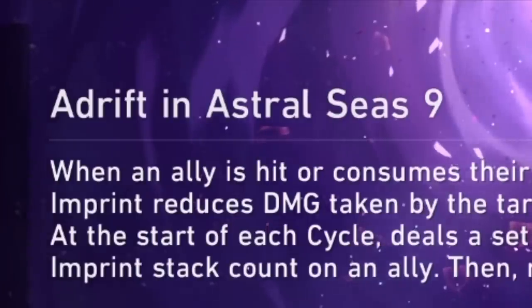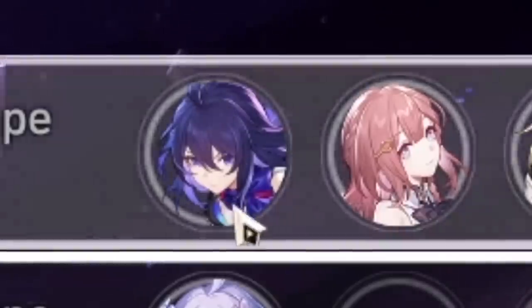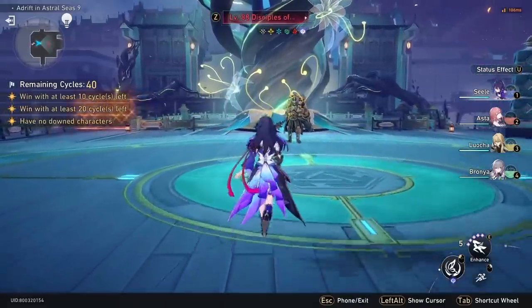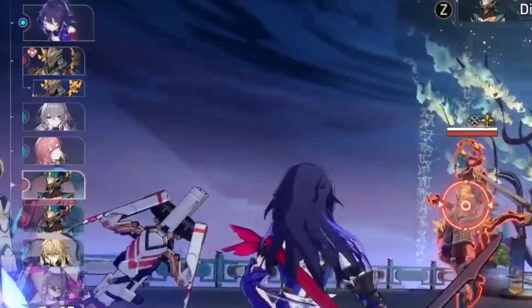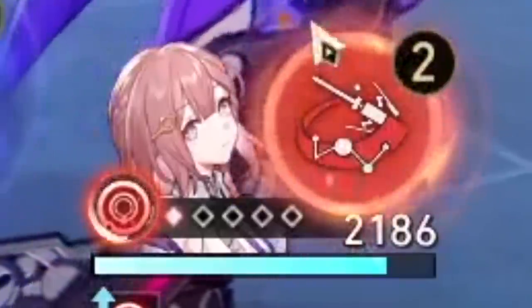Next is when we want to just break the game. Moving on, we have Adrift in Astral Seas 9 — sounds like a Hong Kong series with the 9th season. We're gonna run what I have on paper as a 250 speed Scylla build. My Scylla is at 150 speed, but I believe just by having Messenger and Asta with all of Scylla's passives, we should hit like 250 speed, which is ridiculous. Let's just see how many turns Scylla can take with Asta's speed buff and the Messenger set.